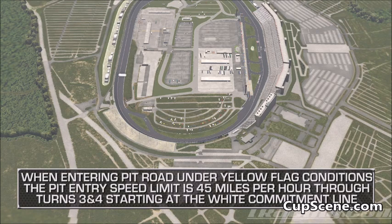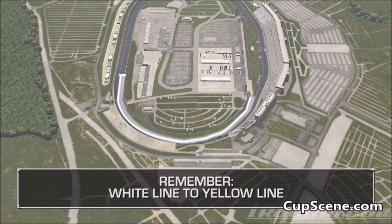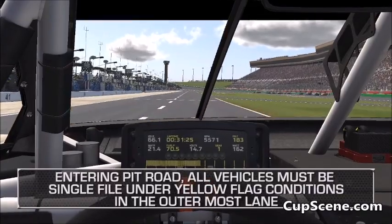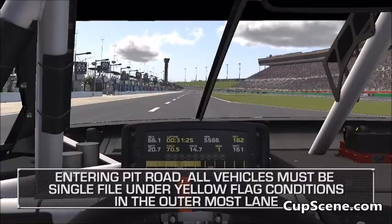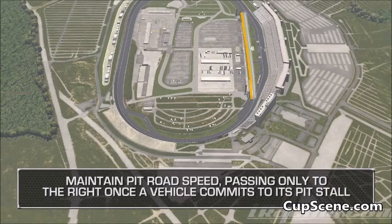When entering pit road under yellow flag conditions, the pit entry speed limit is 45 miles per hour through turns three and four starting at the white commitment line — white line to yellow line. All vehicles must be single file under yellow flag conditions in the outermost lane, bumper to bumper, maintaining pit road speed and passing only to the right on entry once a vehicle commits to its pit stall.